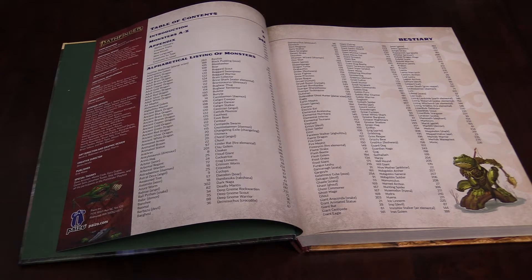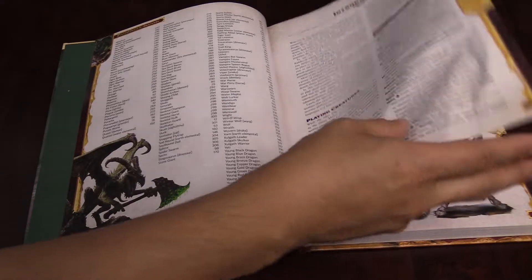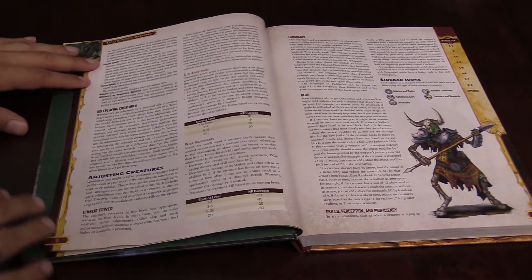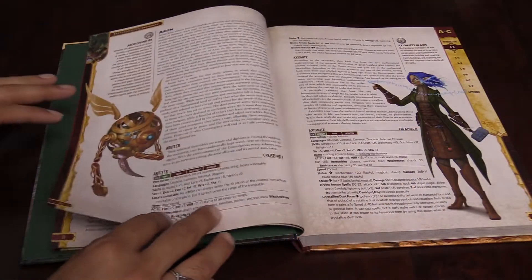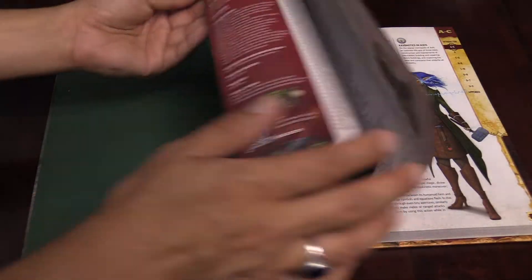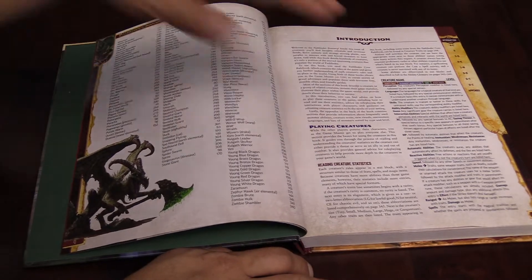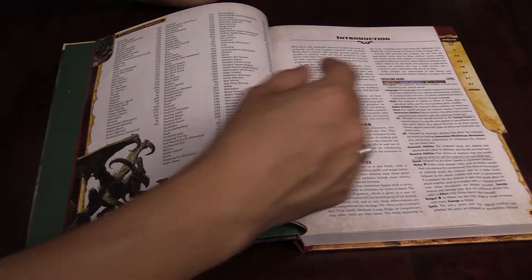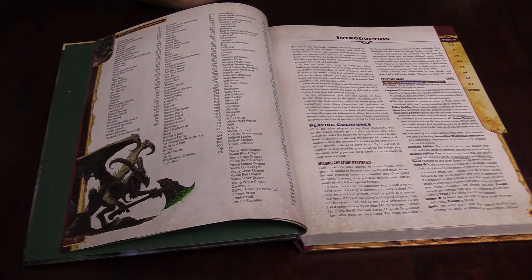This book is exactly what you think it is. It is the Bestiary — just a list of monsters from A to Z. It gives you a lot of what the new creature rules are like, and a guide to the new monster entry, which starts with a creature name. Like everything in Pathfinder 2nd Edition, it has a number of keywords that help you identify what it is and talk about the different rules that it's got.